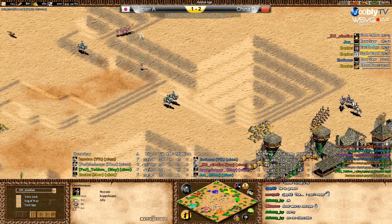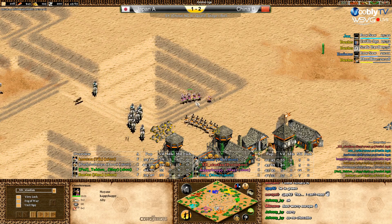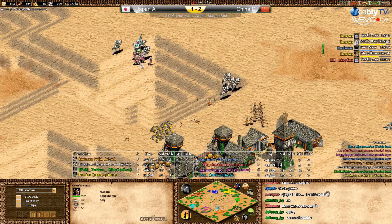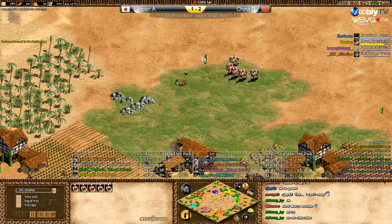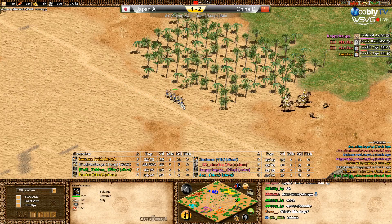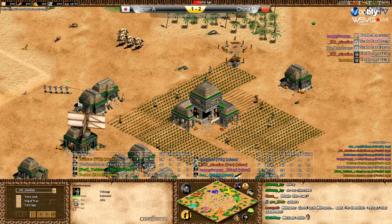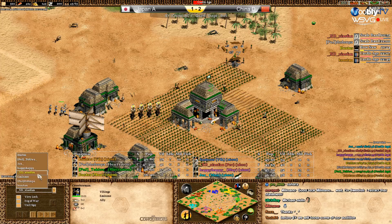Send the knight back with the crossbows — look at this fight! With crossbows helping he killed them. And now for red and gray — villagers down. Red is telling Kasuni blue where to attack green. Blue is going with crossbows to green's base — those archers can make a disaster there.